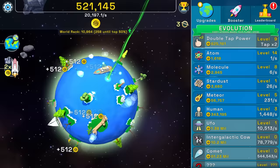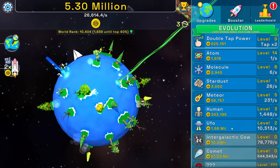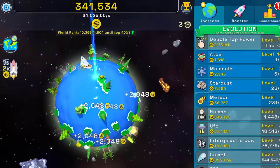We also unlocked the intergalactic cow — I don't know what he does, but I need one for scientific purposes. I'm so close to another UFO, but one of these spawned in — a $4.9 million ad. That's a beautiful amount of money. We're going to get UFOs for days. We went from 20,000 and these are like 10 every second, so if I just keep doing this — I'm going to double tap it. We went from 20,000 money per second to 64,000.